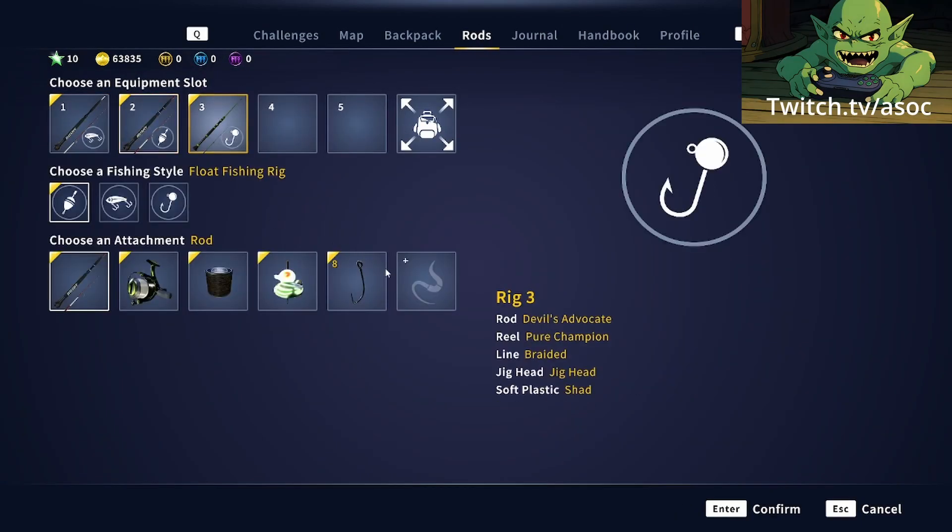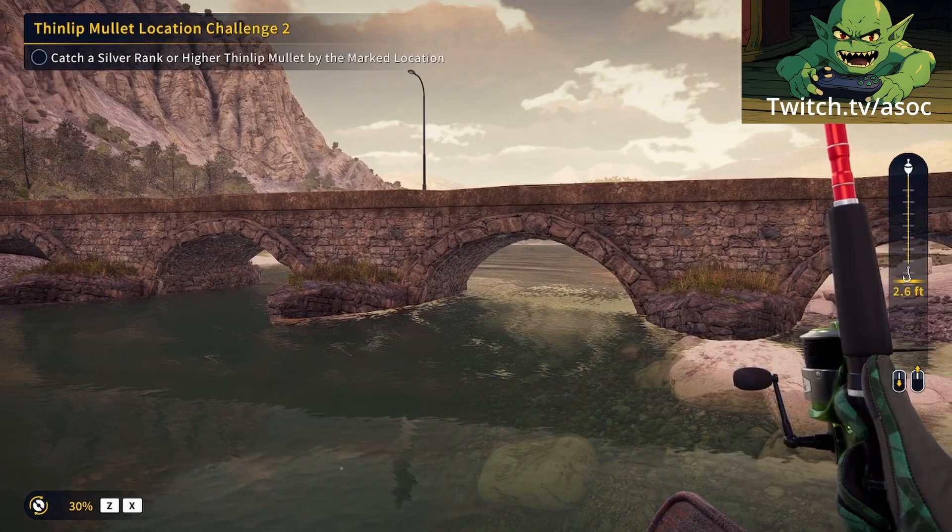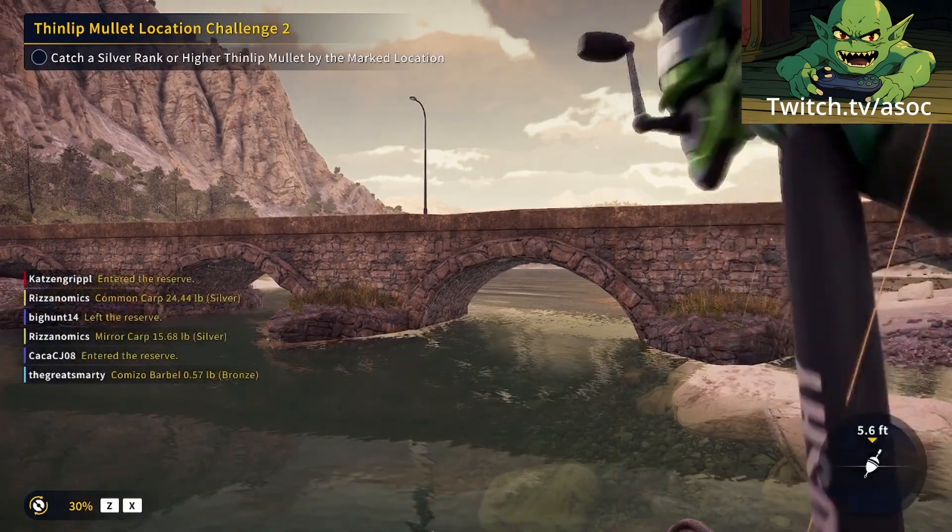I ended up using an 8-hook with Minnow, went max depth, and cast underneath the bridge to the right of the dock.